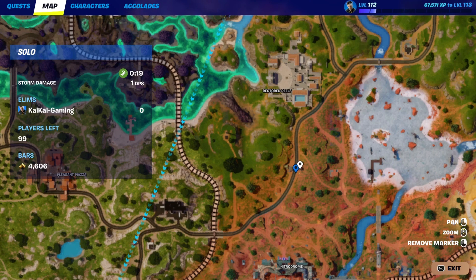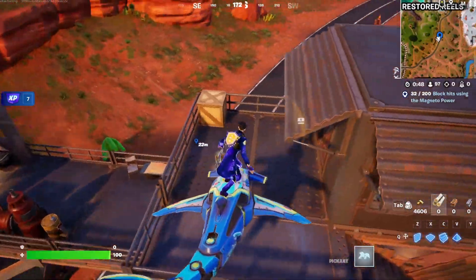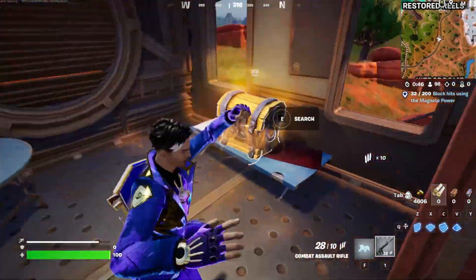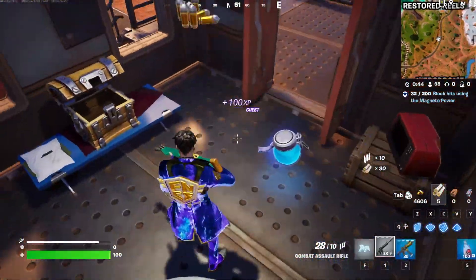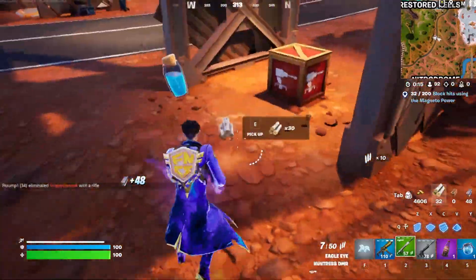The next drop spot is right here at the petrol station. This drop is loaded, so stay tuned. You want to land right here — there will be some guns and also a guaranteed chest. Now go down to this car and you'll get even more god-like loot.